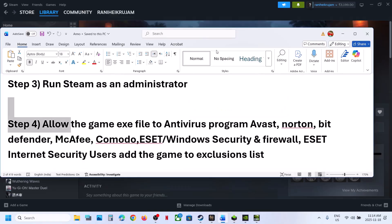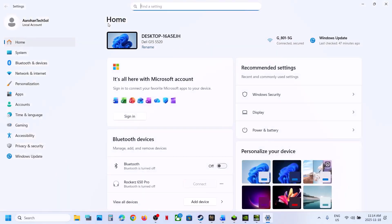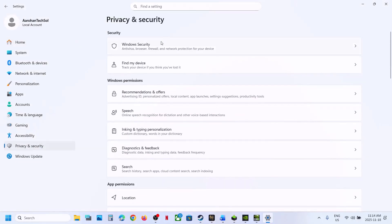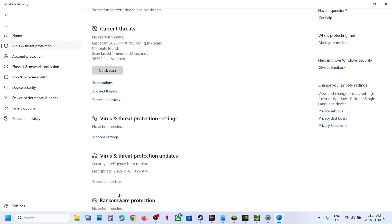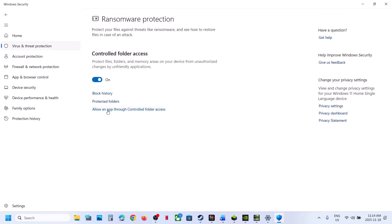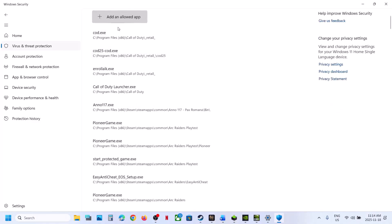Allow the game EXE file in your antivirus program. If you're using Windows Security, open Windows Settings, go to Privacy and Security, then click on Windows Security. Click on Virus and Threat Protection, scroll down to the bottom, and click on Manage Ransomware Protection. Click 'Allow an app through controlled folder access,' then click Yes to allow.